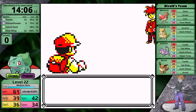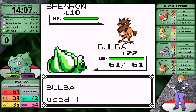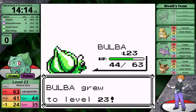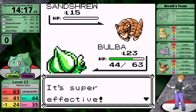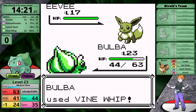The next major battle is against the rival on Nugget Bridge. His lead Spearow is strong against Grass types because it knows Peck, and the Flying type resists Grass moves, so my best choice is Tackle. Spearow fails a Leer, then uses Peck doing about a third. I take it down to a sliver, it pulls off a Leer, then I knock it out. Sandshrew is next — super effective Vine Whip — and I get a critical hit. The Rattata is a one-hit with Vine Whip, leaving only Eevee, which isn't really scary if the earlier Pokemon haven't put you in a bad position.